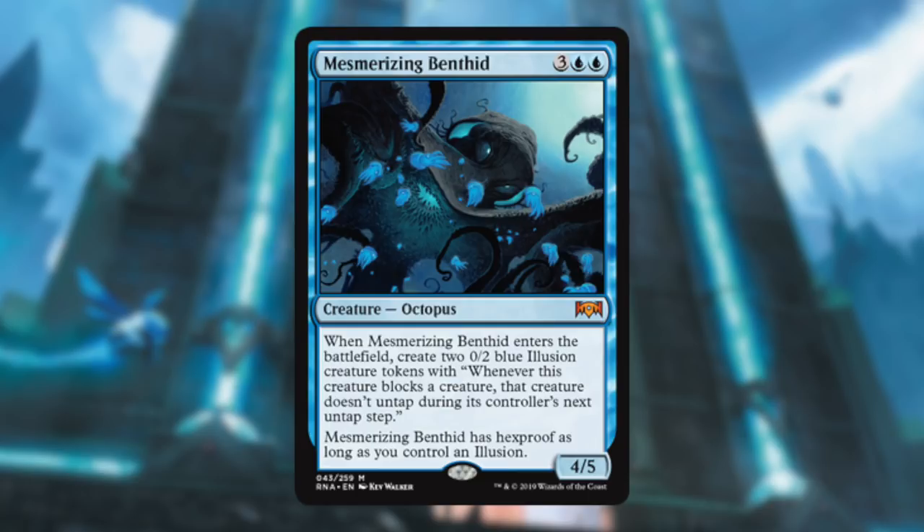Mesmerizing Benthid — I like this card. It's nice that it comes down with three creatures, so if you're behind you get blockers. It gives you two little blockers that are really good because they keep things tapped down. They'll probably die, but the fact they keep things tapped — awesome. And if you have blink shenanigans with this you can get out of control; just attack with everything and keep your 0/2s behind.